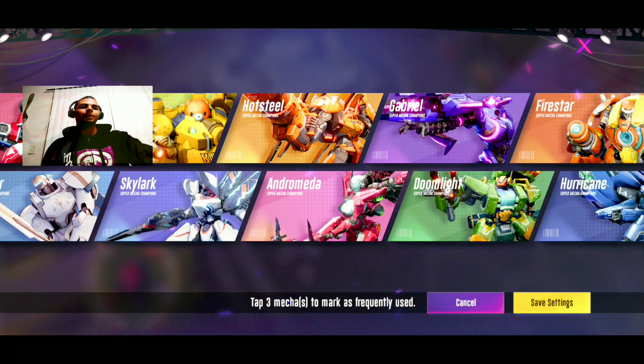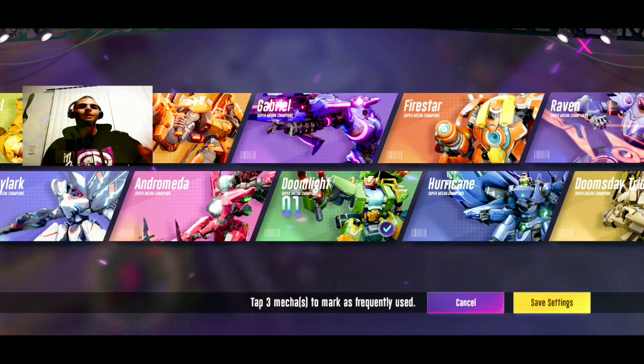Number three on the best mechs list is Doom Light. In this mode he's pretty sick — he has a shield, and in a small space you cannot get around him so easily. In other places all you have to do is slam into him, but here you need more strategy, more thinking, and more mobility. That's where his shields and his towers come in really handy. Who doesn't like a good support mech?